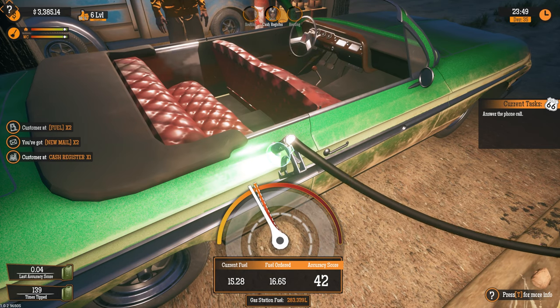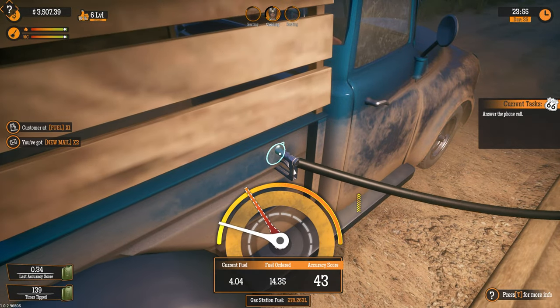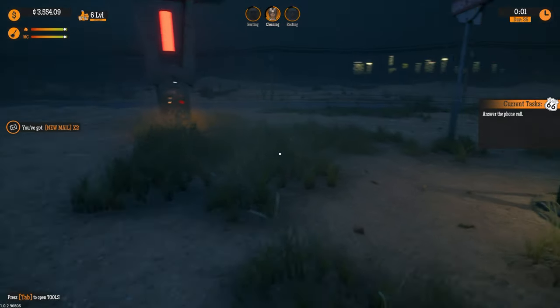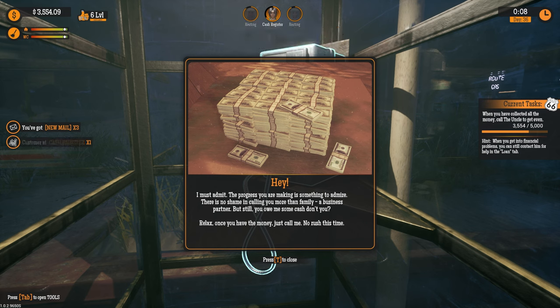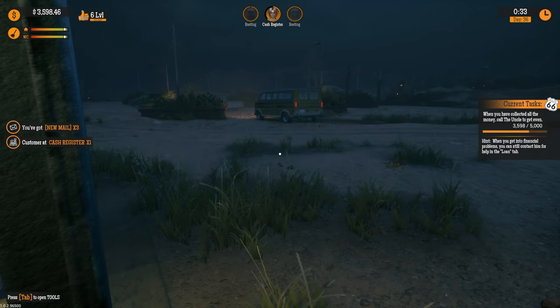I was worried I'd go over budget. Okay, let's go and listen to what this uncle is going to say. 'I must admit the progress you are making is something to admire. There's no shame in calling you more than family — a business partner. But still, you owe me some cash, don't you? Relax, once you have the money just call me — no rush this time.' So we need to make five thousand.